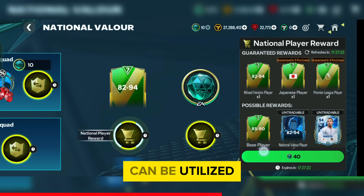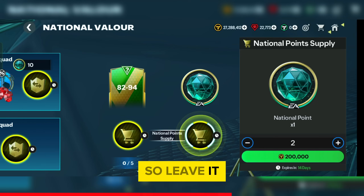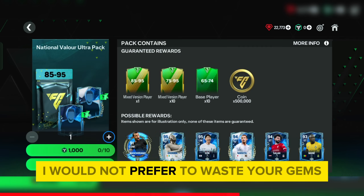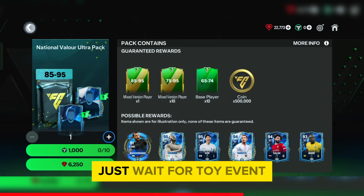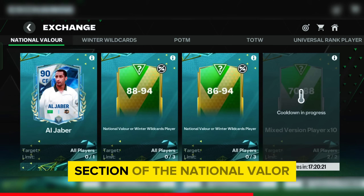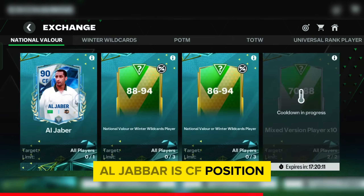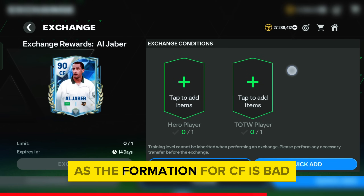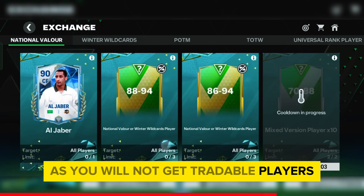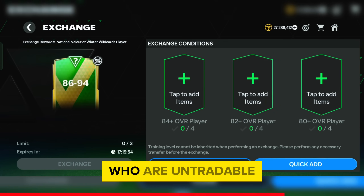The token can be utilized in a specific pack, and exchanging 1 point for 100k coins is not worth it — leave it. None of the store packs are worth it in this event; don't waste your gems on store packs — just wait for TOTY. There are more exchanges in the exchanges section of National Valor, but they are not worth it. Al Jabber is a CF position, and I don't like CF as the formation is bad. The other two exchanges are also not worth it as you will not get tradable players.